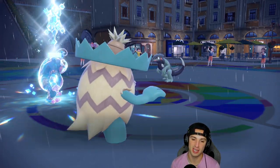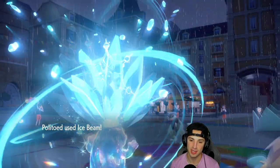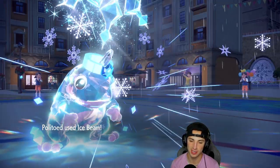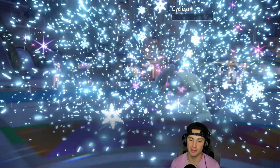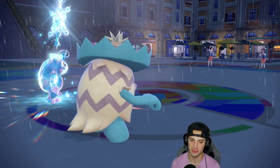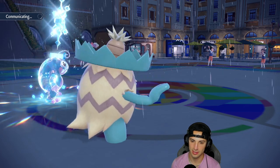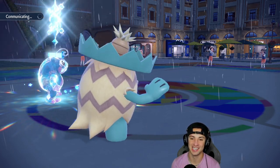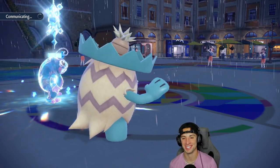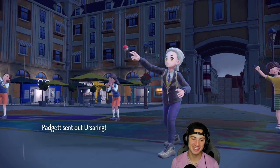Overheat comes out in the rain — I mean we are Ice-type but Ice Beam's gonna come cooking here. Bye-bye Cyclizar. They end up losing to Overheat which kind of sucks for them. Ludicolo is thriving — I love how he does that little dance. His hands look like shovels for the beach the whole time.